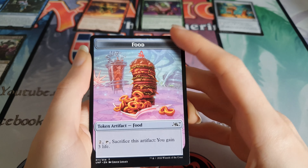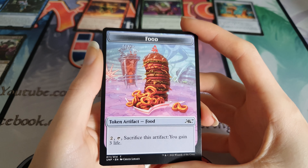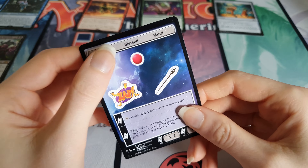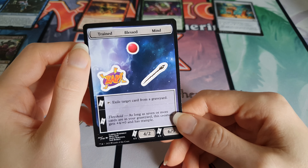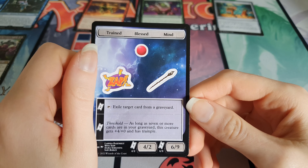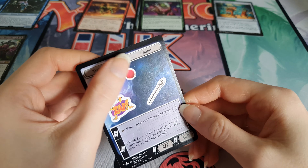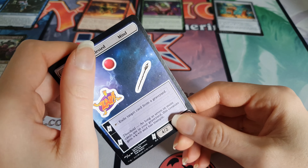We got a food token - oh look at that, looks tasty! And then you get stickers. We got Trained, Blessed, Mind Zap, the red dot, and some kind of staff - it's weird feeling the stickers on these. There's a Fibble Fib Stick you can get so I'm hoping we get some of those. That was pack number one - not particularly exciting, but we did get a space land which is cool, some pretty funny cards.